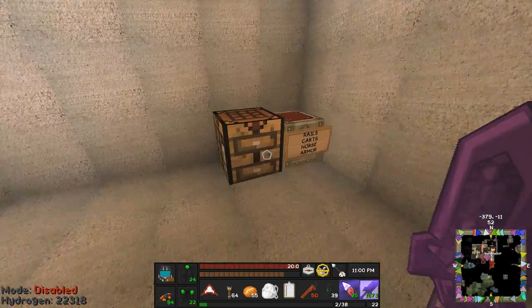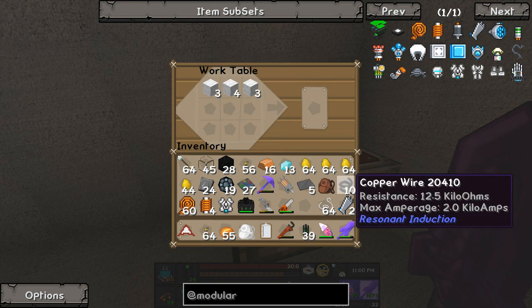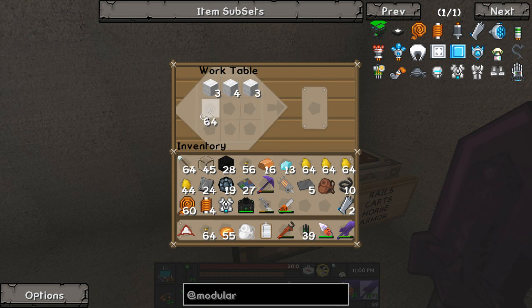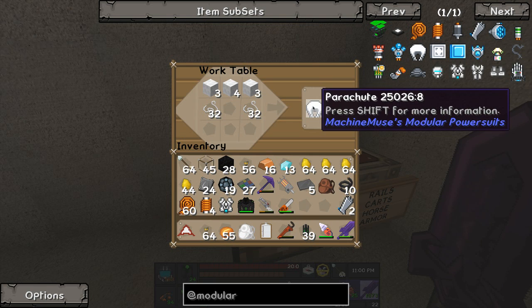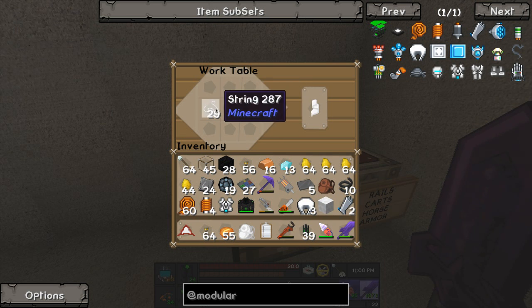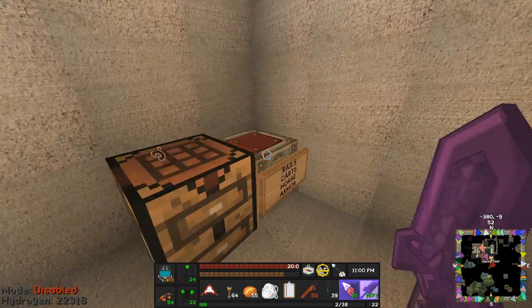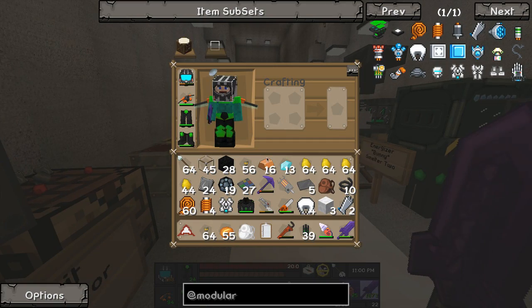I need another crafting bench. I can make wool out of string - yes that works. I ran out of wool but I made some more. There are two parachutes done.